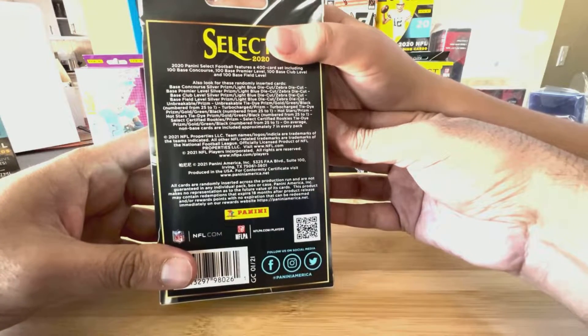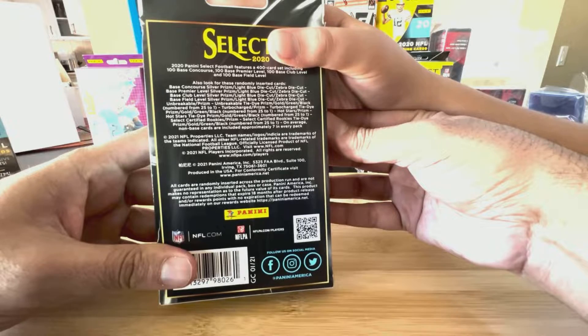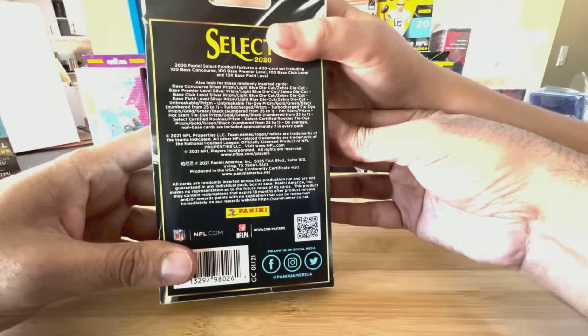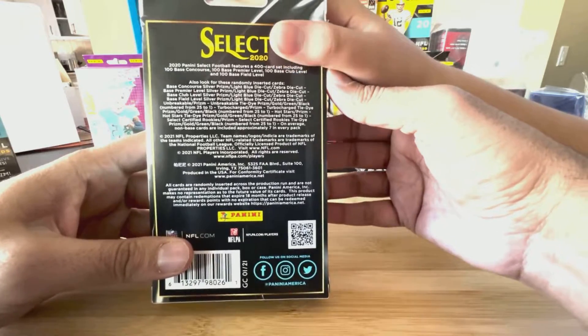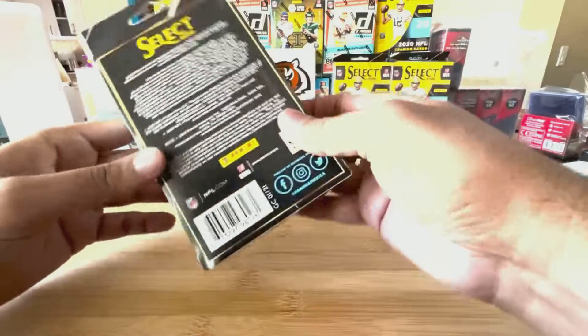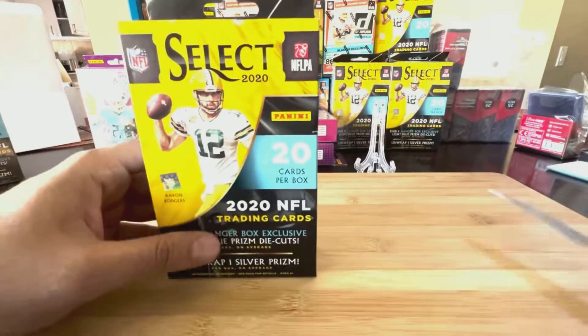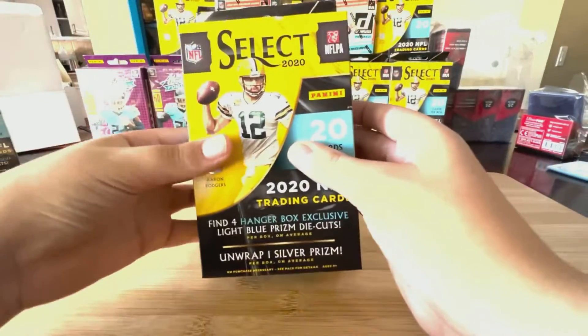There's Turbocharged, which is a really special one, Hot Stars, and more. The rarest pull is a Prism Black, which is numbered to one out of one. Hopefully I can pull that — yeah, I'm going to hope so too. I'm going to let you take your spot and you can open the box.